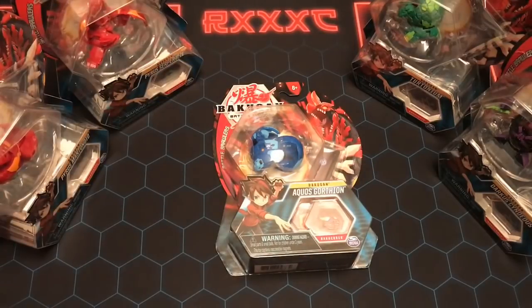How's it going guys? RXXC here and we are back with some more openings finally. It took me a long time to find these guys, but these are most of, if not all of, the Wave 4 core Bakugan. You saw previously on the channel I did the Dragonoid Ultra, the Gold Dragonoid Ultra 3 pack. That was a kind of a random find that a lot of people found on Amazon that was from Wave 4. But this is officially the Wave 4 cores.